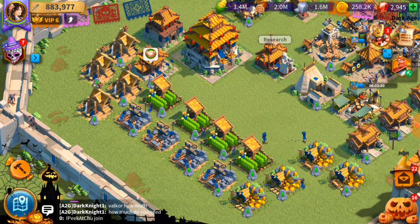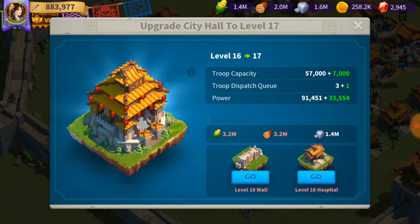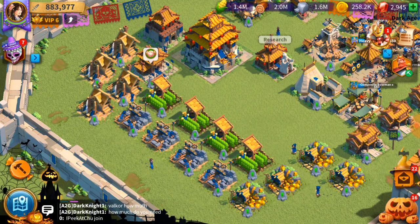Especially when all your buildings cost a lot of resources to upgrade. Look at Town Hall level 16 to 17 — it's 3.2 million food and wood and 1.4 million stone to upgrade. And in this time your opponents or enemy cities may attack and loot your resources, so it's hard to sit on a large stockpile.